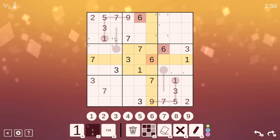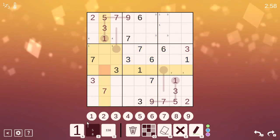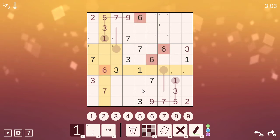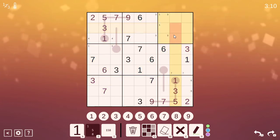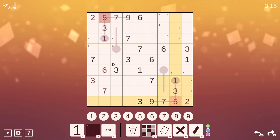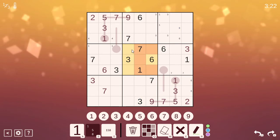Where can 6 go in here? It can't go next to the 7. In this box I can't go next to the 7 either, so that's a given. Did I do 5 already? It's affected by 6, so in this box...